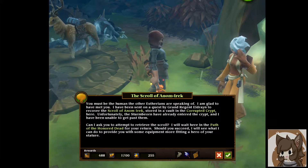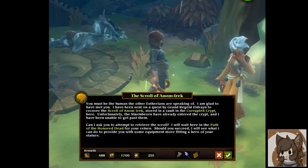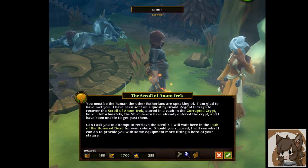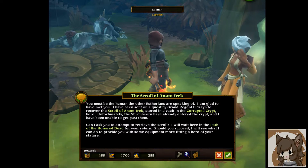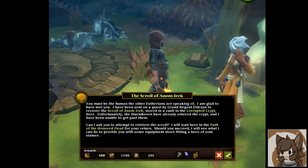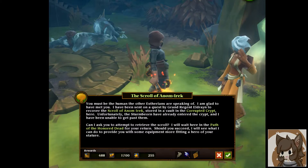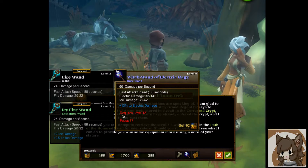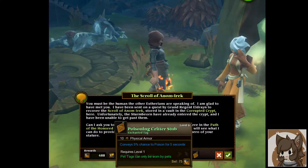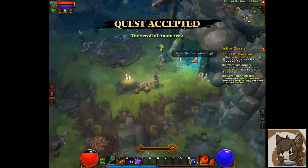Here's the one thing we can do in this area — get the Scroll of Anam Iraq. The NPC says: 'You must be the human the other Estherians are speaking of. I have been sent on a quest by Grand Rage and Eldoran to recover the scroll stored in a vault in the Corrupted Crypt. The Sternbjorn have already entered and I cannot get past them — can you retrieve the scroll? I'll provide equipment more fitting of a hero of your stature.' She's offering me a rare wand this time, so I'm taking the wand. We have a new quest — let's go do it right now.